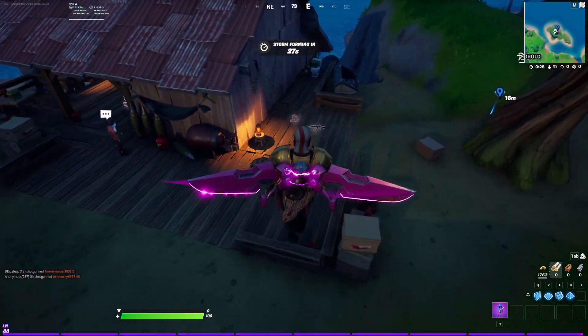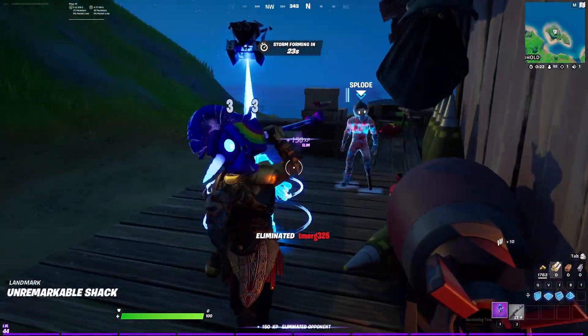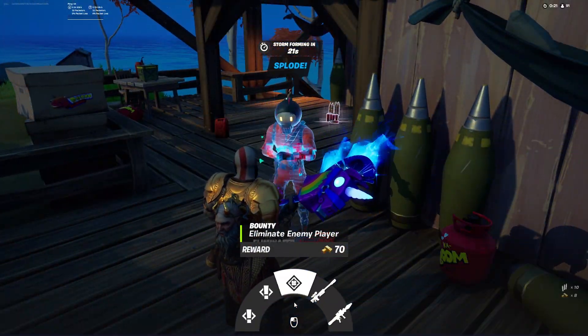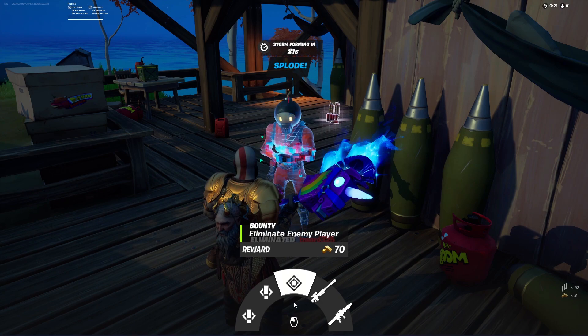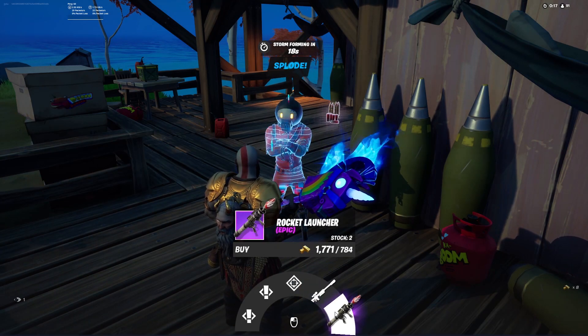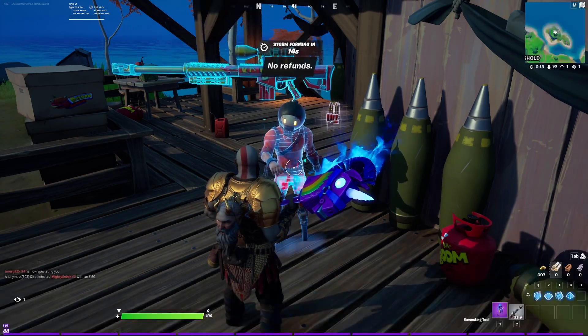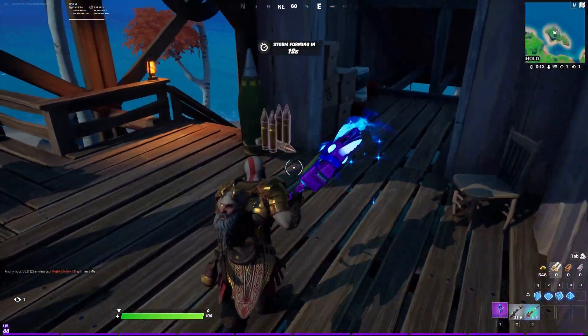But once you have enough gold, continue making your way to the island and you will notice that there is an AI there called Splode. If we go up to him and interact, he is going to have a bunch of quests for us, bounties, and even a couple of items we can buy — one of them being the exotic sniper rifle and the other being a rocket launcher. We are obviously here for the exotic rifle. Because we do have enough gold, we are able to highlight it and click buy.